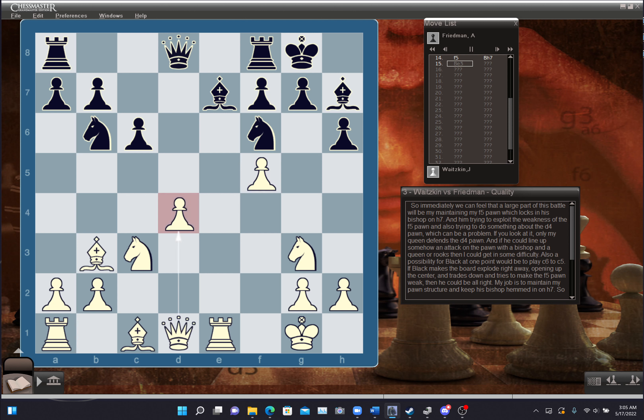Only my queen defends the d4 pawn. If he could line up somehow an attack on the pawn with a bishop and a queen or rooks, then I could get into some difficulty. A possibility for black would be to play c6 to c5. If black makes the board explode right away, opening up the center and trading down, trying to make the f5 pawn weak, then he could be alright. My job is to maintain my pawn structure and keep his bishop hemmed in on h7. Here my first move is bishop to e3. The root move I really want to make is queen d1 to f3, a great square for the queen, holding the f5 pawn. But I can't play that because my d4 pawn hangs — queen takes d4 check. So I play bishop b3 to defend my d4 pawn with the idea of queen f3.